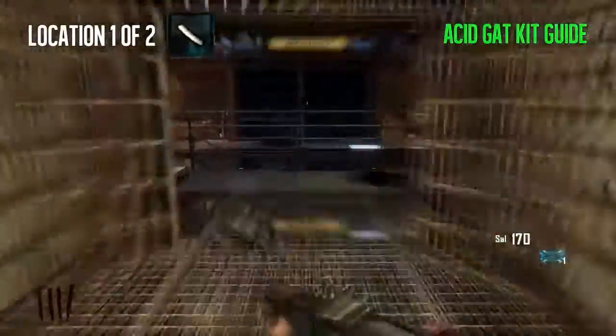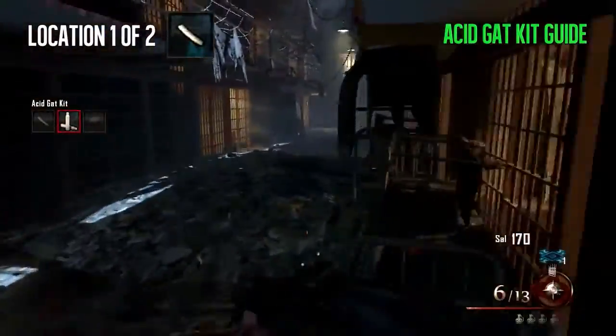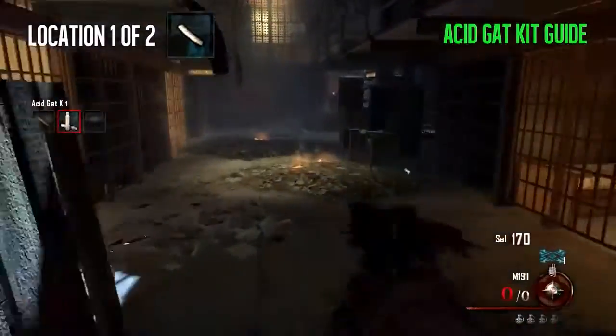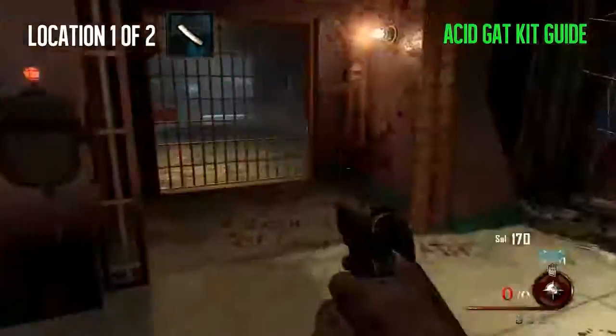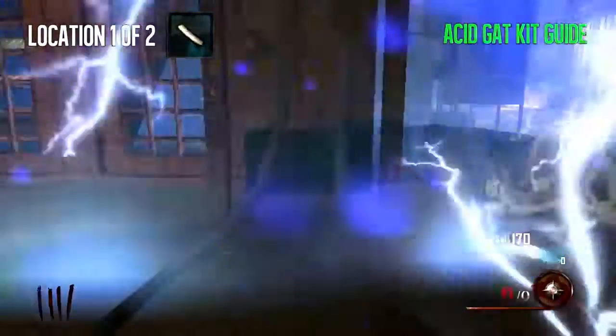Now the second item is the pump, and the pump can be found in the warden's room. It's not this first briefcase — I just wanted to give a little landmark of where it was. This is where the warden's room is, and you have to turn on the power to open that door to get it.